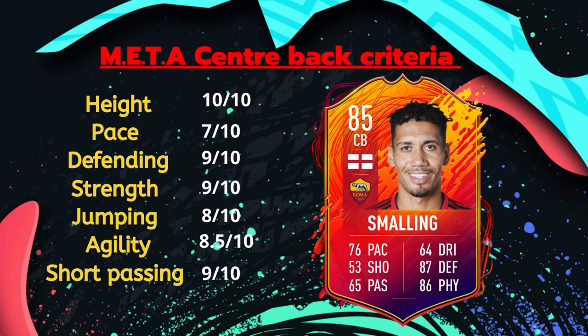Jumping already covered — good enough. Agility: 8.5 out of 10. He has 59 agility, which is around Van Dijk's level, and that's good enough for a center back. In-game it felt solid and smooth — he has good agility. Short passing: 9 out of 10. In the gameplay clips he was very calm and composed at the back in terms of passing. You don't need much more passing out of a center back — it was just good and solid.